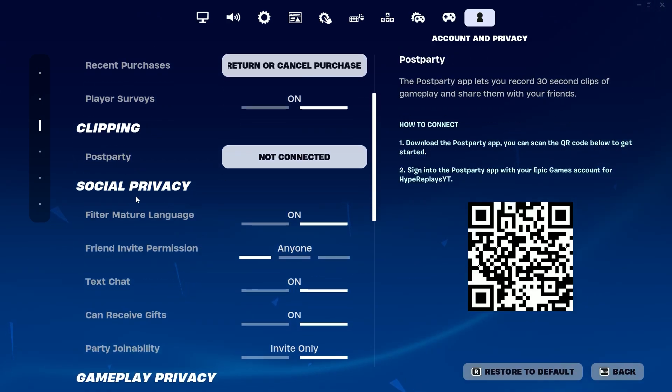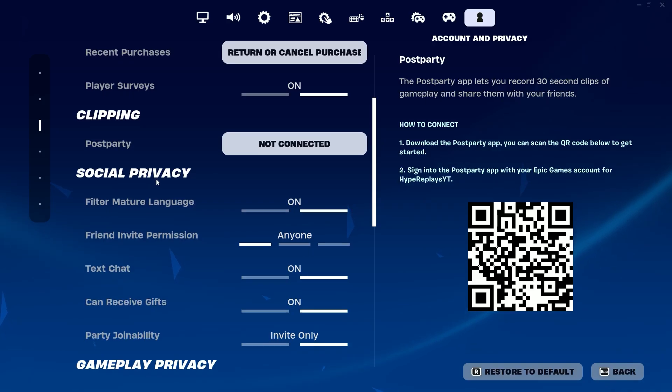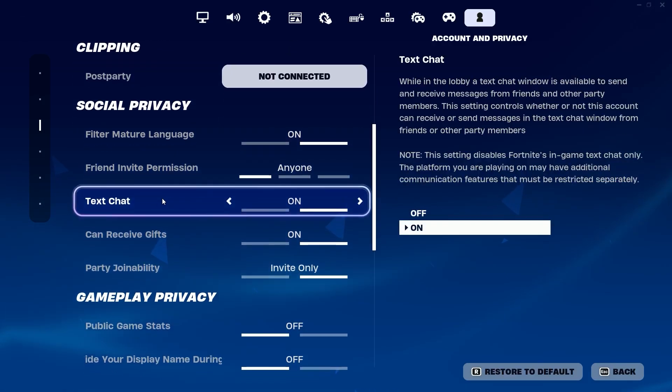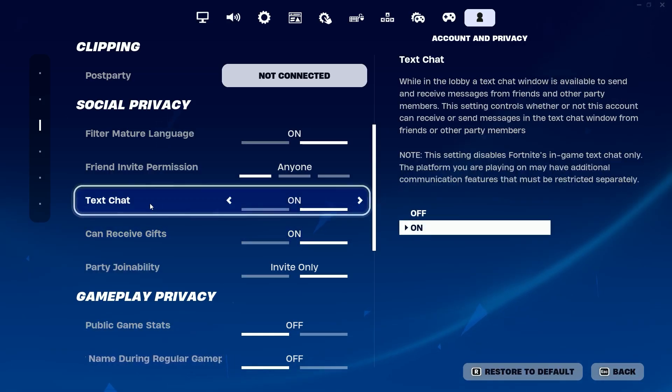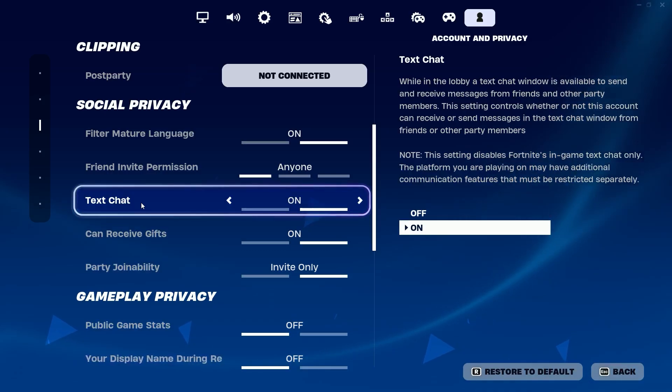Once you're in Account and Privacy, scroll down on the Social Privacy tab. You'll see options like Text Chat and Can Receive Gifts. The Can Receive Gifts option is where you need to go to unlock the WinterFest 2023 presents early. Make sure you have Can Receive Gifts turned on, and also make sure Text Chat is turned on.